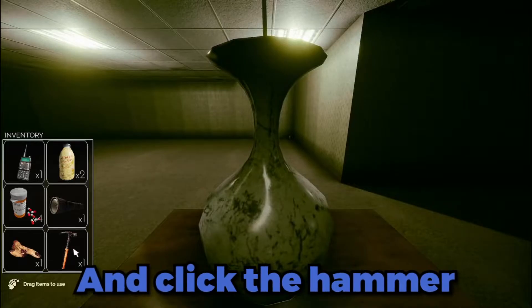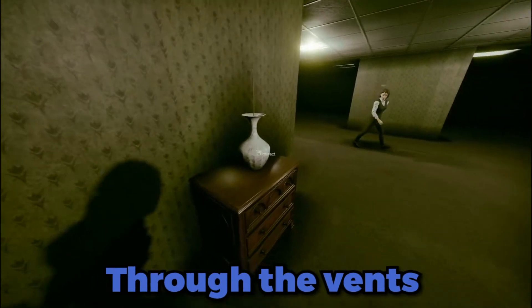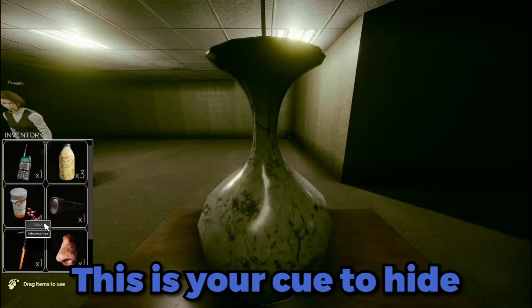To break a vase, walk up to one of them and press your interact button, click the hammer, and press use to smash it. You will hear a dog come down through the vents to come and get you — this is your cue to hide in the locker.